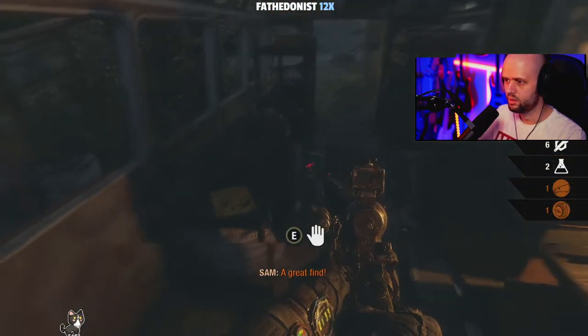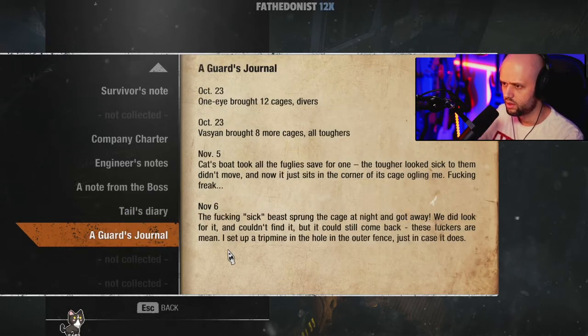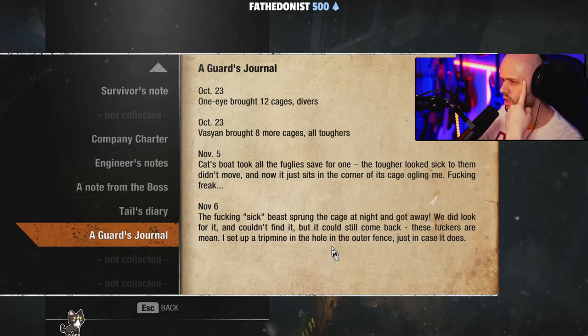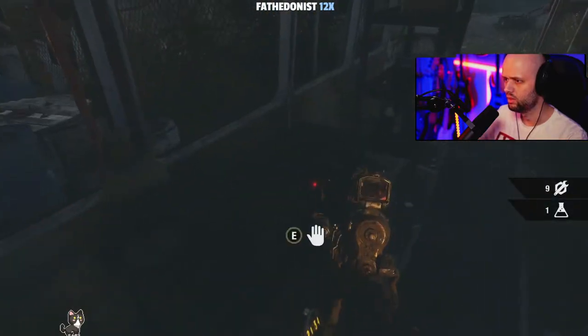Get some of that shit. Guard's journal — October 23rd: One Eye brought 12 cages, divers. The Scion brought 8 more cages, all toughers. November 3rd: Cat's boat took all the few fuglies save for one — the tougher looked sick, didn't move. I don't care about your journal, man — learn to write better.